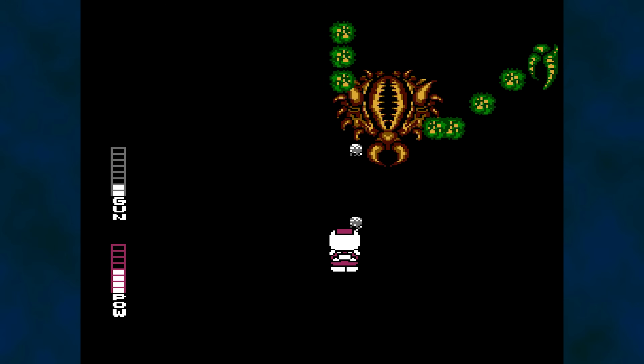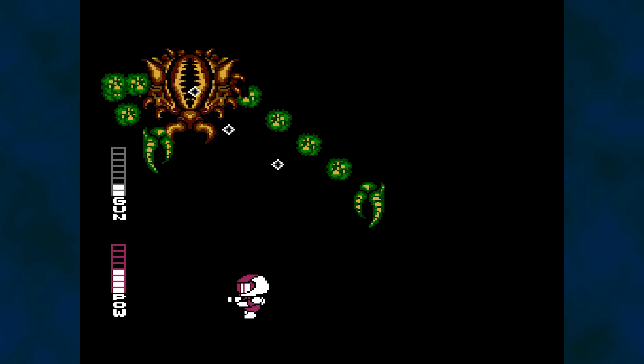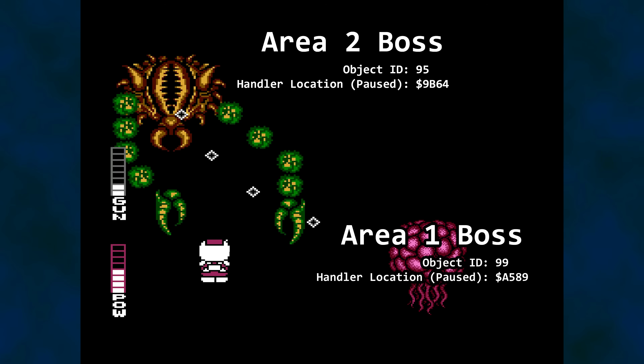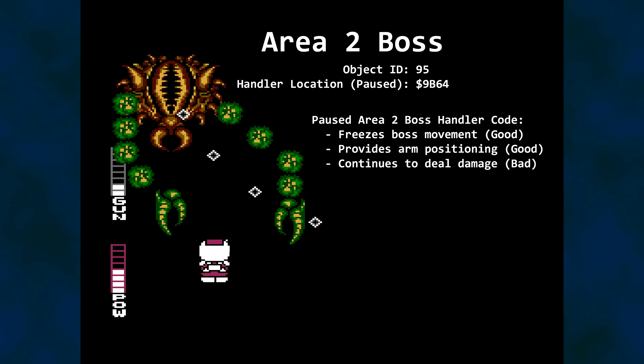When fighting the Area 2 boss, Hydra uses a different code destination because it's a different object ID. The arms are processed inside the function, but they still appear when the game is paused. The reason is that the pause destination for this object's handler is fancier than the simple "get out" used in the Area 1 boss example. Additional object IDs for projectiles are also processed with their own logic. So if you've wondered why the pause trick only works on certain bosses, it's because different objects are tied to different code destinations — apples to oranges between any two bosses.